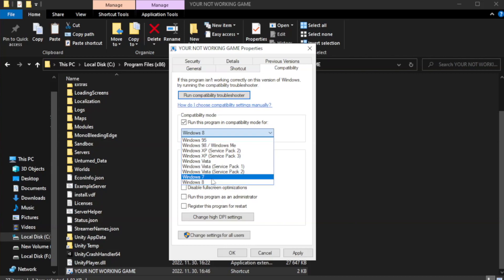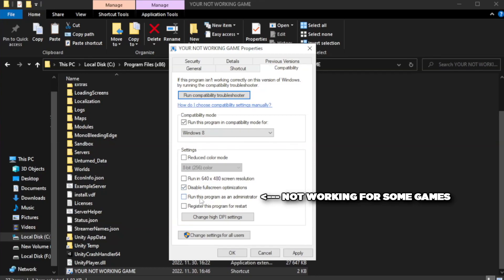Try Windows 7 and Windows 8 compatibility modes. Check Disable Fullscreen Optimizations. Check Run this program as an administrator.